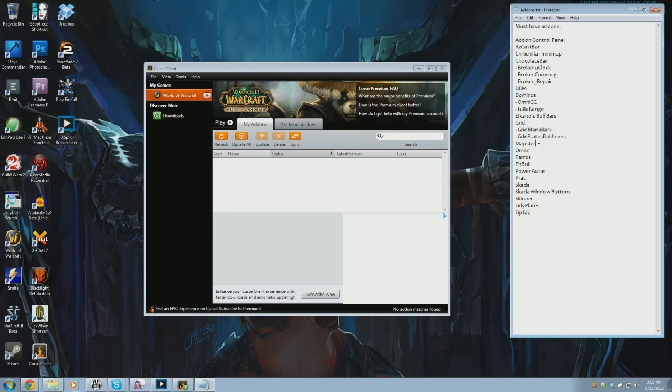Mapster makes the map a little bit cleaner and more modern, so I like that. Omen — I went back and forth on whether to install it, but in a raiding scenario there's still a lot of benefit to knowing who's second and third on threat and by how much. Warmaster Blackhorn is a good example — we could see the rogue was second on threat, so I would pop Divine Shield, he would pop Evasion, and that gave us a few seconds of nobody taking any damage at all.